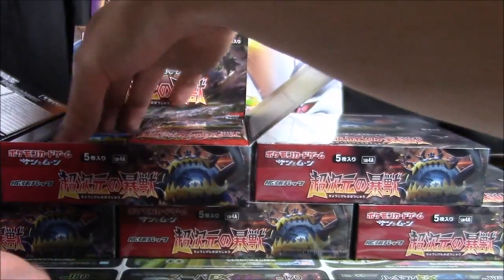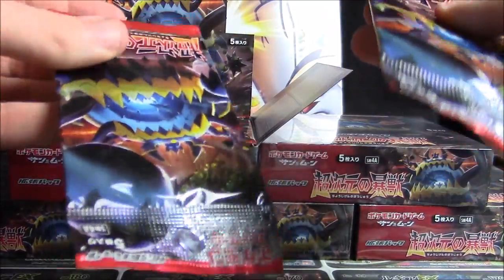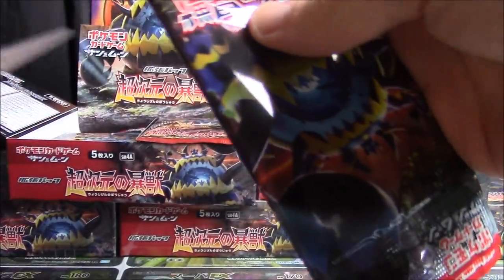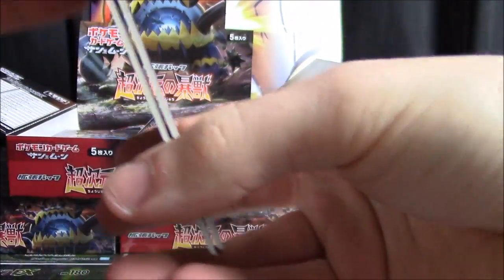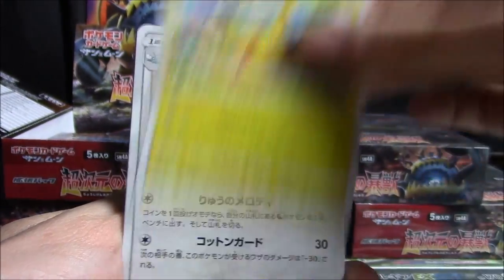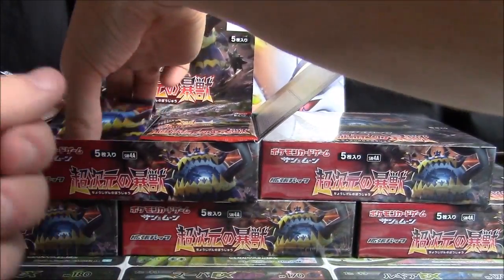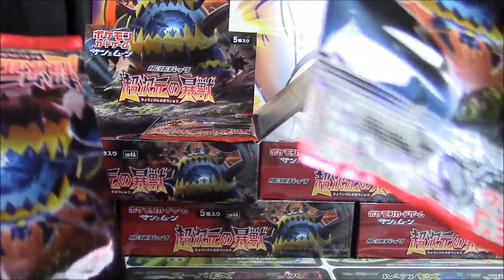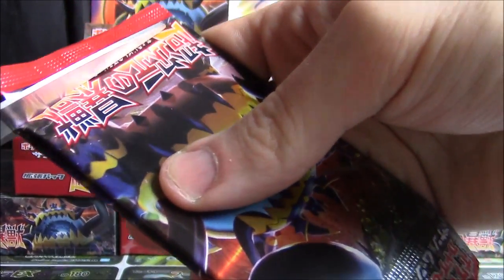There's a Hydreigon holo right there. Cutting the packs two at a time is probably going to shave eight to ten minutes off this video. We get our first GX — it's a Gyarados GX, very nice. In Awakened Heroes we got a really nice even distribution throughout our five boxes of GX cards; I'd love to experience the same thing here.